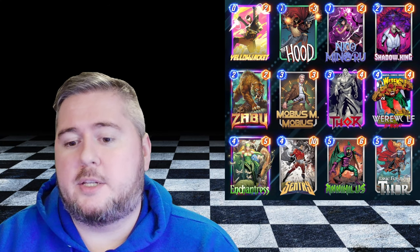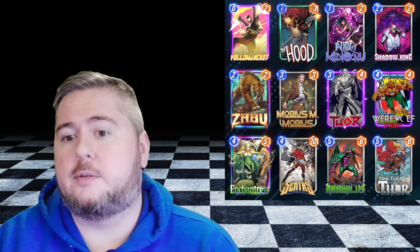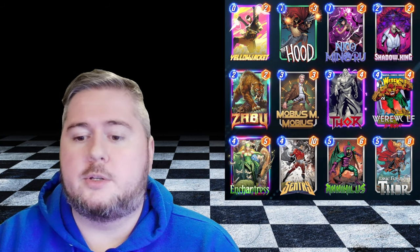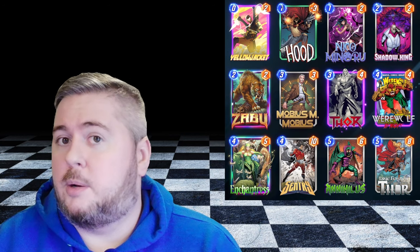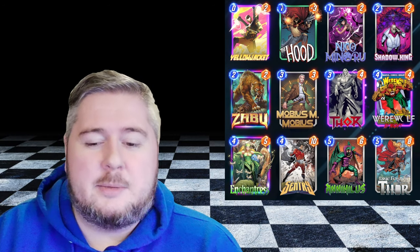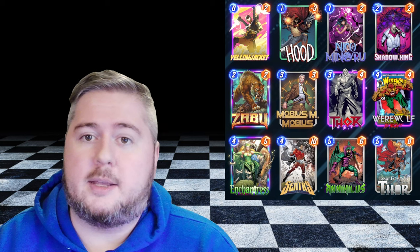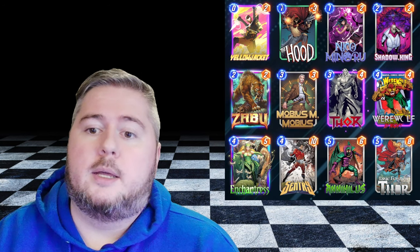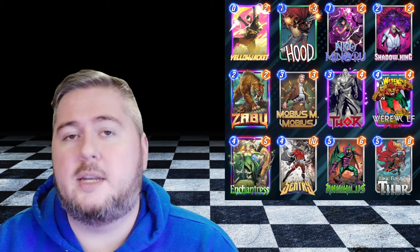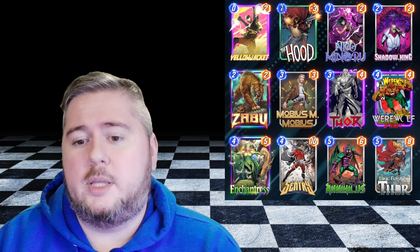The big problem I found is that turn 6 happens and often I wanted to wait on Annihilusing until turn 6 because I did play Jane Foster, or maybe there were some better combos with bouncing around my Werewolf on turn 5. And then it's turn 6 and I want to play my Annihilus, get that Void over from the Sentry to my opponent's side, but I can't play Annihilus plus Shadow King on turn 6. That awkward energy level of not being able to play both Annihilus and Shadow King really hurt me in a lot of games.